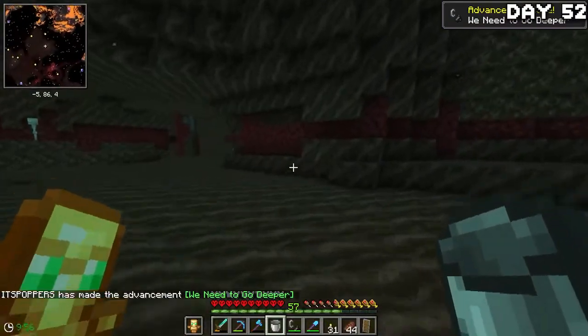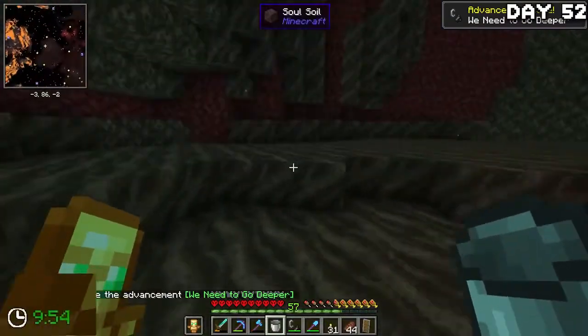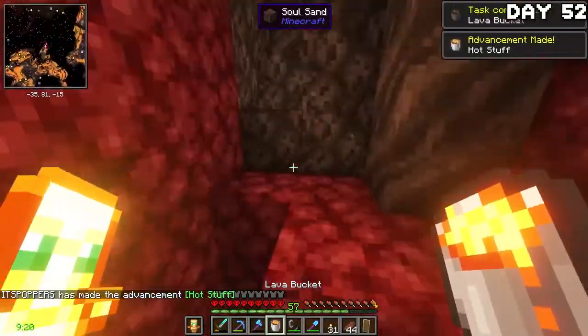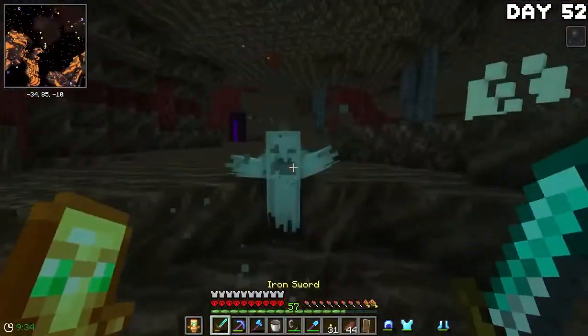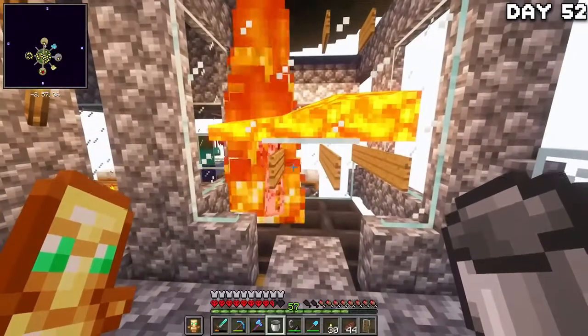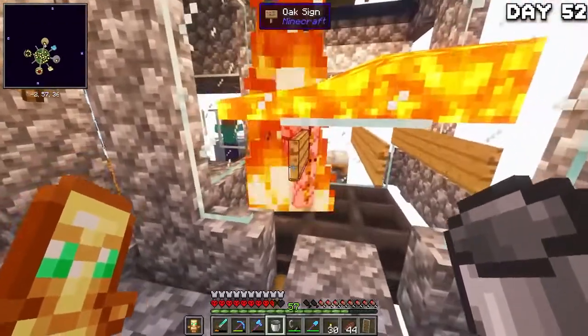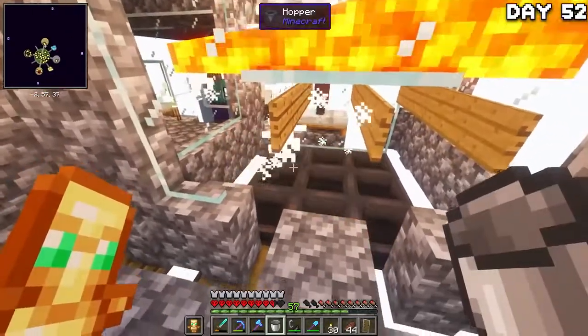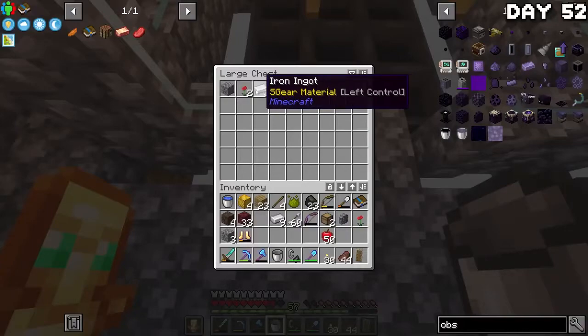I grabbed the obsidian, made a temp portal, and headed into the nether to grab some lava. But once I arrived, I noticed a timer in the bottom left — so I did not want to find out what happened when it hit zero. I grabbed my lava as quickly as possible and got jumped by a ghoul thing, who was quickly dealt with. I headed back home, placed the lava in the iron golem farm, made some hoppers, placed them down, and witnessed my iron golems slowly melt before my eyes. You're going to love automation.